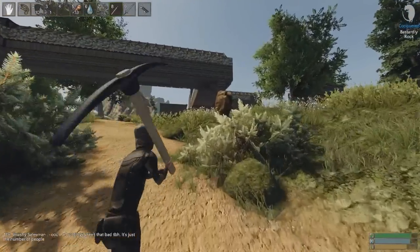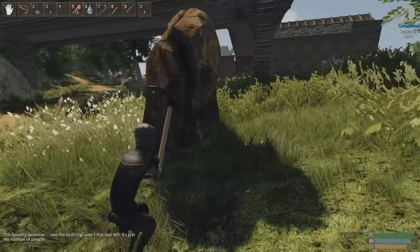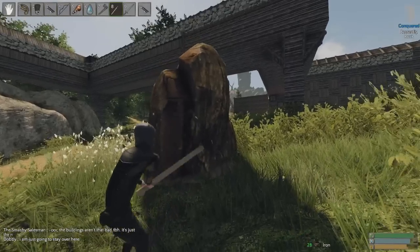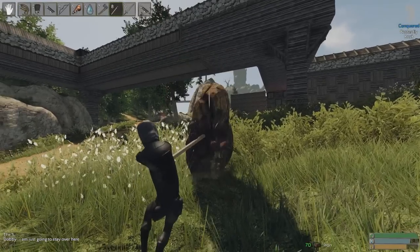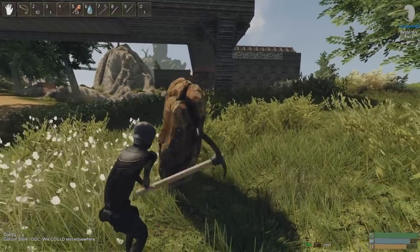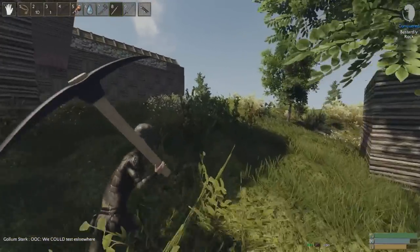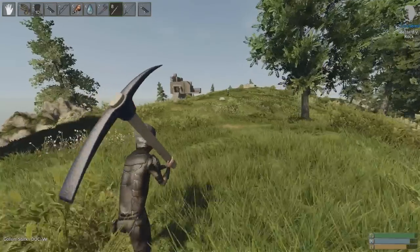We may not need to build the trebuchet, and I say this because Trebzarus over here said he would provide us with one. So I'm going to quickly go over to his house — yes, this is the guy we captured way back, but we made a bit of a pact in the last episode. We're going to go see if he can supply us with a trebuchet, and if he can — oh my lord, it is going to be a fine day. Hello there, sir.